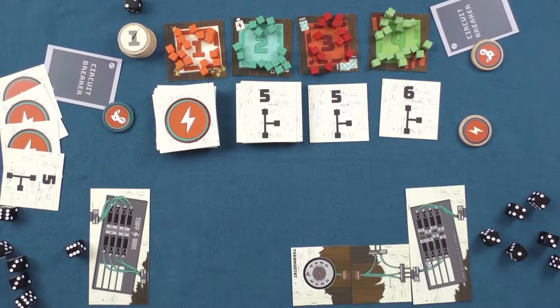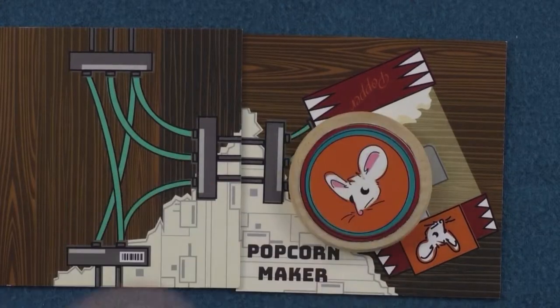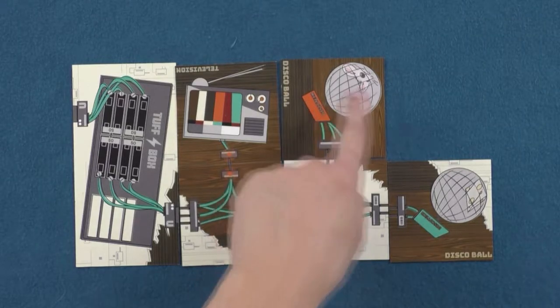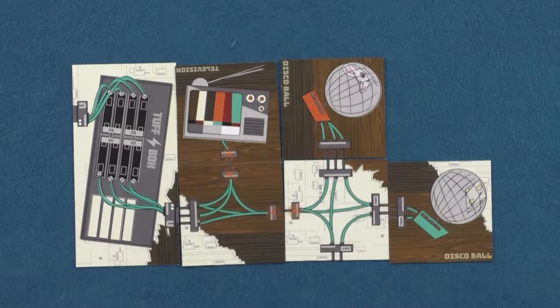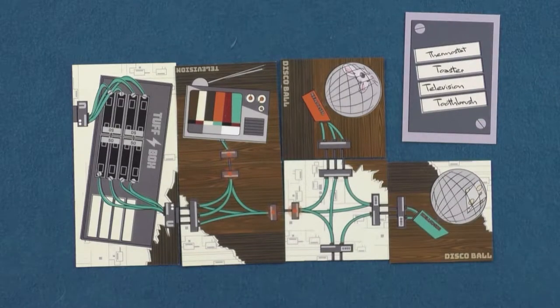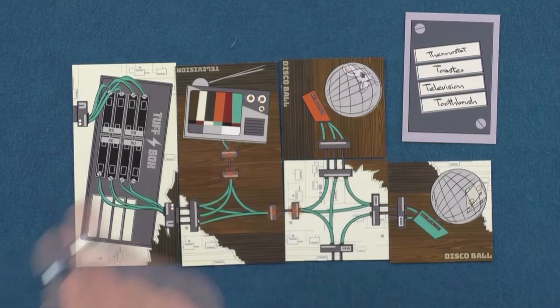Once a wire tile is placed it stays the rest of the game. Appliance tiles also stay where they are placed unless they are stolen by a mouse. At the end of the game, any appliances attached to the panel are worth one point unless a player has two of the same appliance, then they are worth three points total instead of two. However, if the appliance is on the player's secret objective card, it's worth three points alone or nine points total if the pair of appliances are connected to the panel.